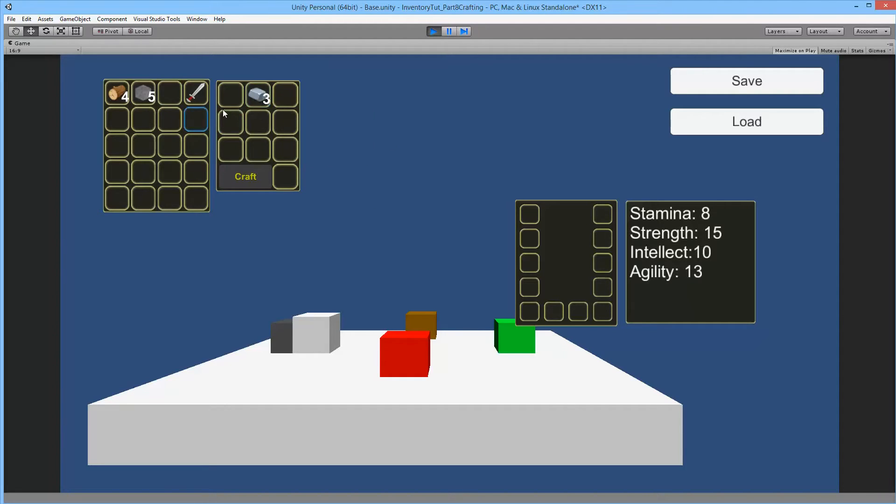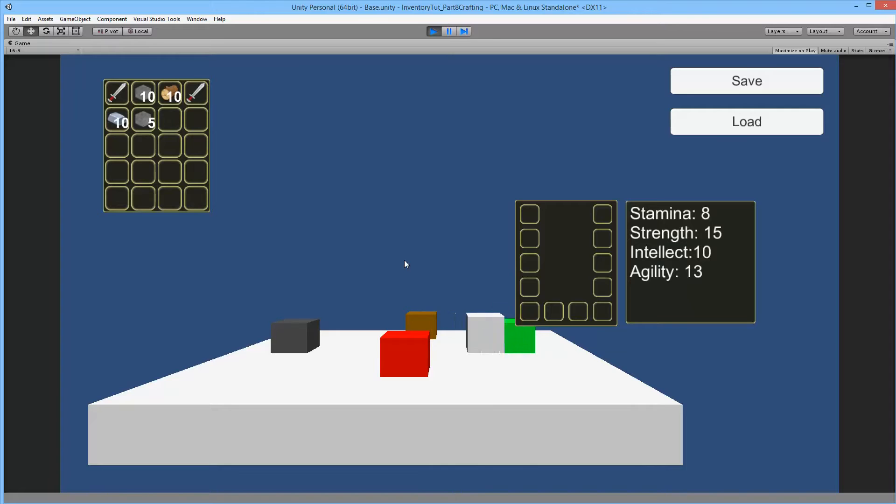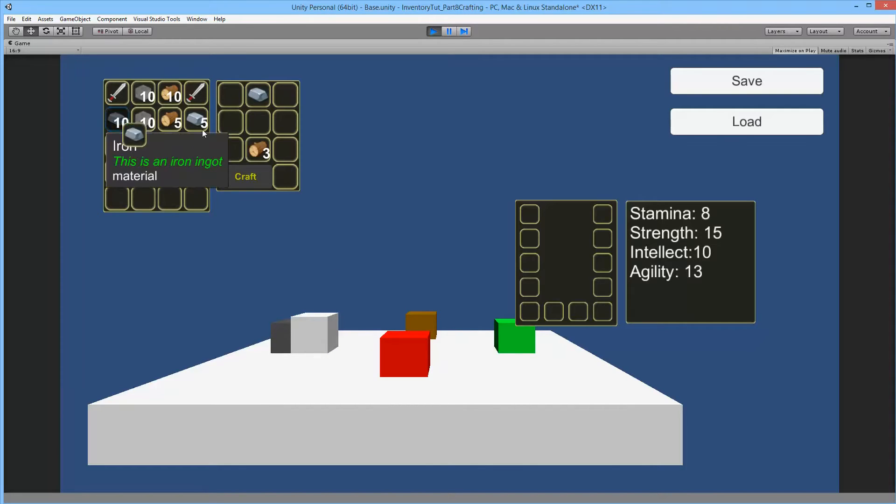Another thing taken into account is if you have more than the required materials. If we use four wood and two iron here and one iron here and craft it, it only removes the materials needed to craft the sword. If you have more materials you can craft multiple times - for example, we can click three times to craft three swords, and now we don't have any more wood so we can't craft the next sword.